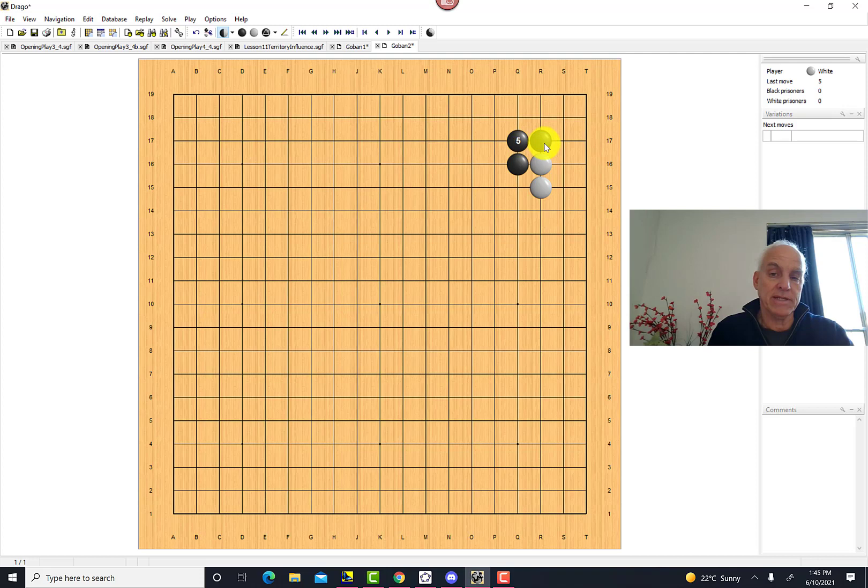White is typically going to make an extension here so that white has a base. It's a two-point jump because white really has a wall of one here — the stone doesn't count as part of the wall. A wall of one means you get to jump two. On the other hand, black has a wall of two, so black is happy to jump three points. That's a balanced position for black and white.